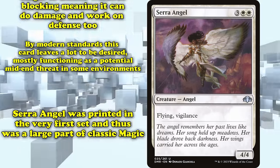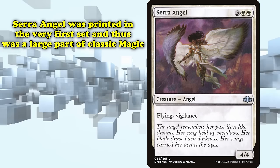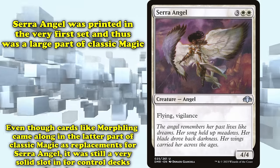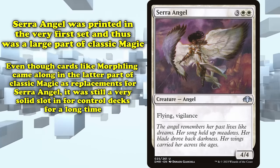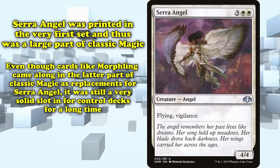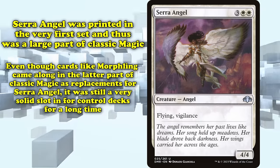However, Serra Angel was printed in the very first set and thus was a key part of Classic Magic. While eventually cards like the previously mentioned Morphling came into the tail end of Classic Magic as potential replacements, Serra Angel was, for a while, the premier win condition for slower, control-focused decks.